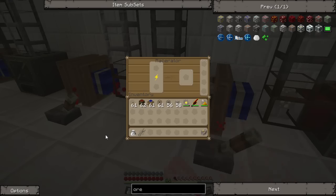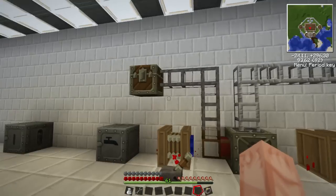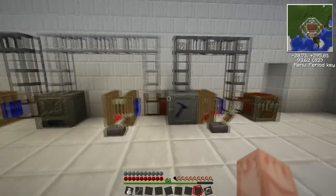Here comes the next one. They go in through the macerator and down the chain into this chest, and it will be two ingots per ore. Right now I put in 16 iron ores, so we should have 32 iron ingots at the end.